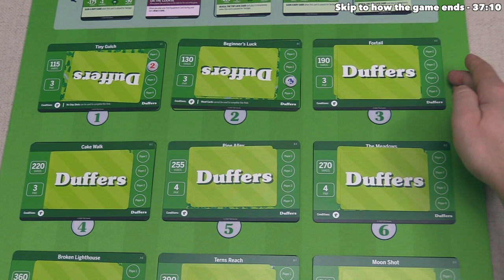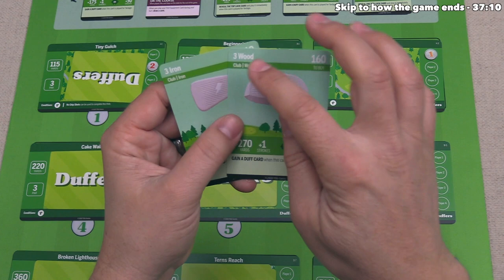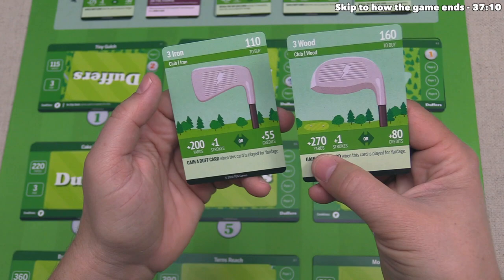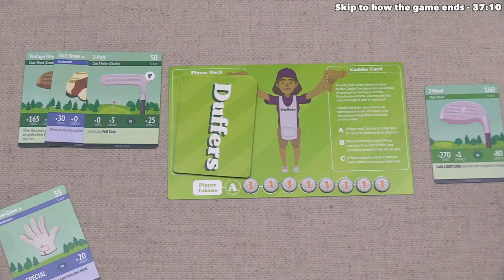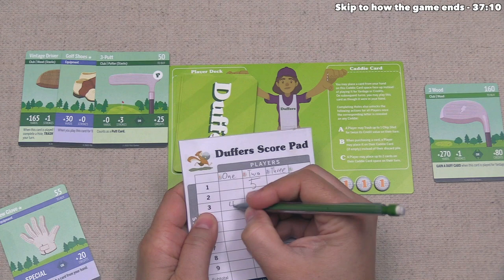We are player one, so we put our token on Foxtail and choose one of the two reward cards. There's a three wood and a three iron — unfortunately both will add a duff card into our deck when used for yardage. The three wood offers 270 yards versus 200 for the three iron, and adds 80 credits instead of 55 — so let's go for the three wood. We add this into our discard pile and log our strokes: four strokes for the third hole.